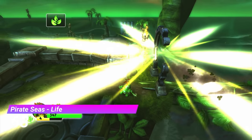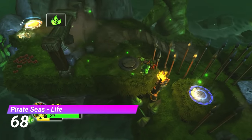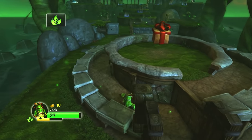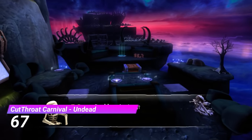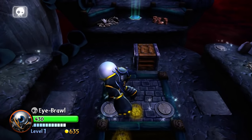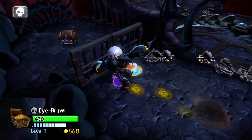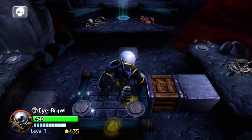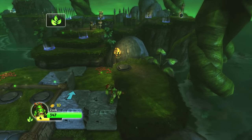The Pirate Seize Life Gate has you pushing blocks, bouncing around, and even blowing up stuff. If they added a few enemies into this gate it would literally have everything. The Undead Gate from Cutthroat Carnival is a big open one — there are quite a lot of these gates in Giants and we'll be seeing some more of them later. This one is definitely cool, but it's just not quite as cool as the other ones. And I just realised that this has the exact same block puzzle as the one from Pirate Seize — the one we literally just talked about.